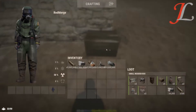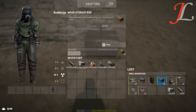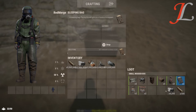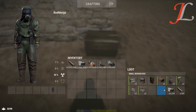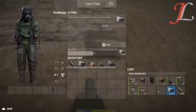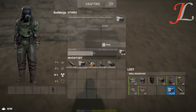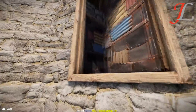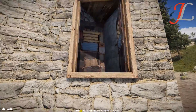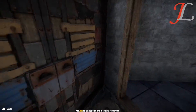This base fits 5 large boxes, a research table, a workbench, 5 small boxes, 3 furnaces, 2 sleeping bags, 2 sheet metal doors, and 2 double sheet metal doors. The base costs 4,245 stone and 709 wood — barely over 600 stone and 100 wood more than the 2x1. Literally no difference whatsoever. It has the same outer airlock, as well as another double airlock here and here.